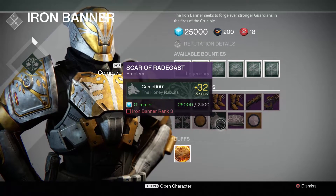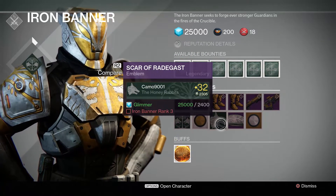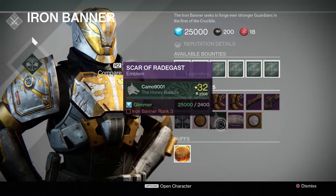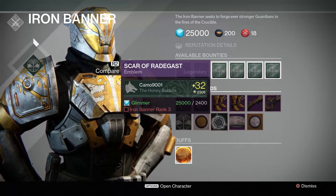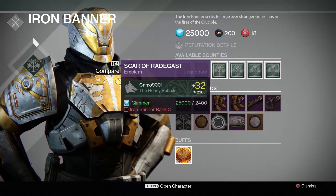When you hit Iron Banner rank three, you can buy the Scar of Raid Gast, which is another emblem — this time it's just the wolf head with the tree in the background. You can buy that for 2400 glimmer once you hit Iron Banner rank three.